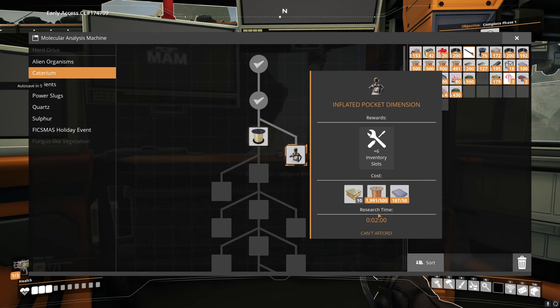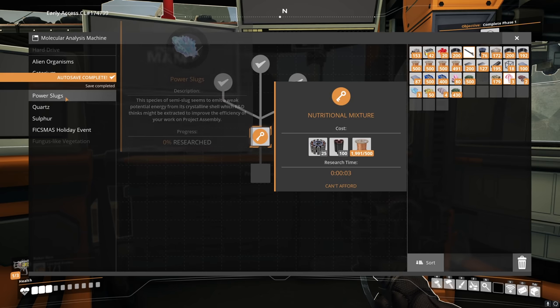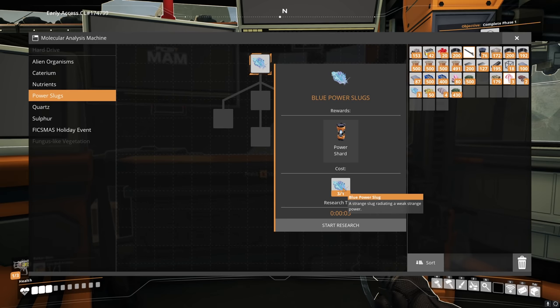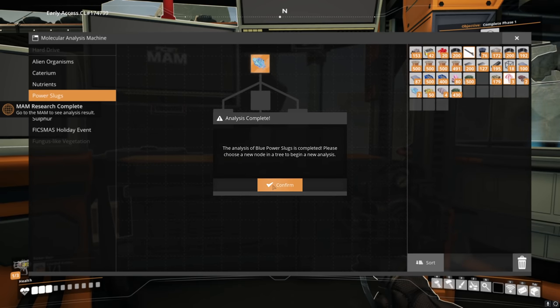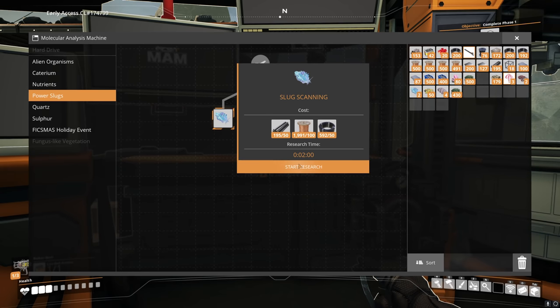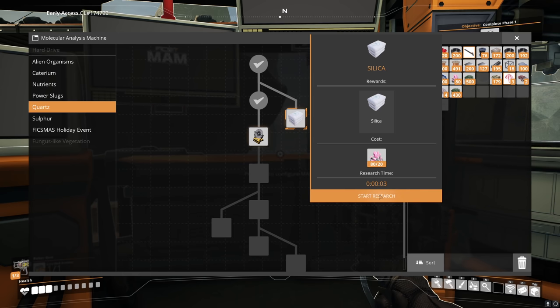Oh hell yes! Oh yeah, I am going to get that — it's the very next thing on the agenda. Having more space is just amazing. Power slugs — we've found one of those! In fact we've found several — we've got three blue power slugs. We'll start the research. I think I've got a yellow one as well. The analysis of the blue power slug is complete — please choose a new node in the tree. I have a yellow one somewhere.